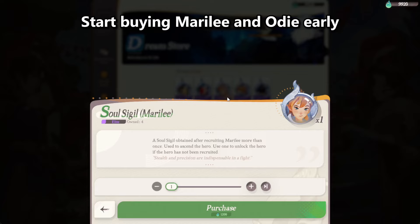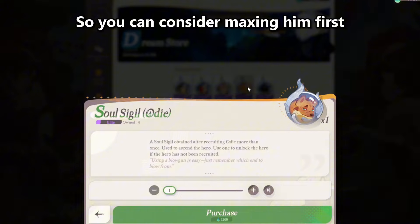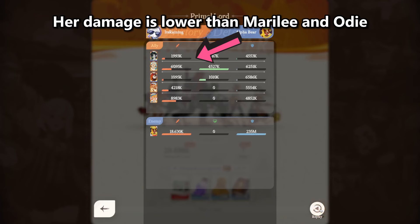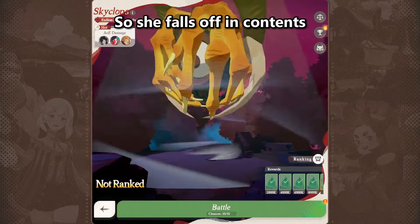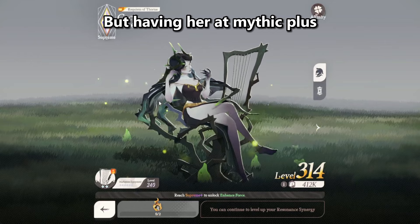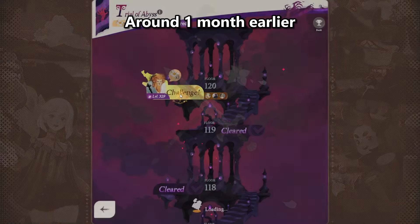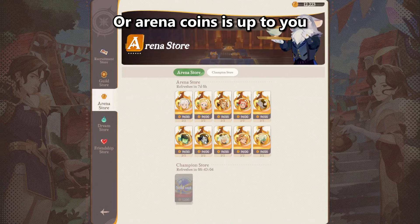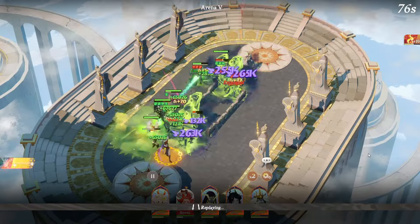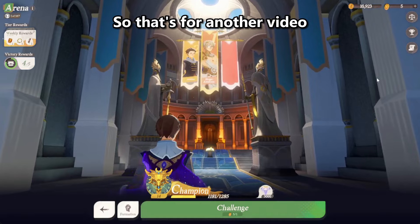Start buying Merrilee and Odie early. Odie, however, is more useful in AFK stages, so you can consider maxing him first. Which brings us to Seesha — her damage is lower than Merrilee and Odie, so she falls off in content where you need to fight bosses. But having her at Mythic Plus will help you reach max AFK stages around one month earlier. Whether it's worth your pause or Arena Coins is up to you, because some Arena teams in my server still use Seesha. Teams in Arena are different compared to Dream Realm, so that's for another video.